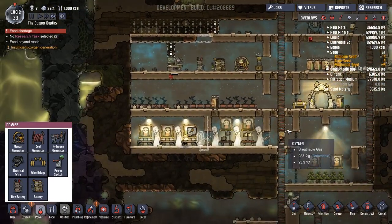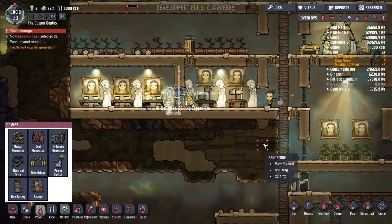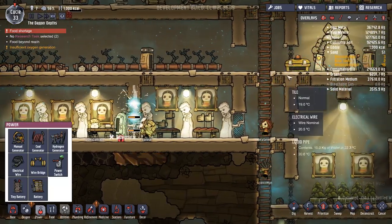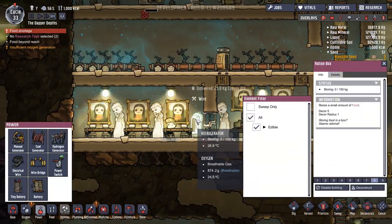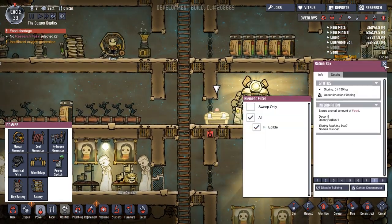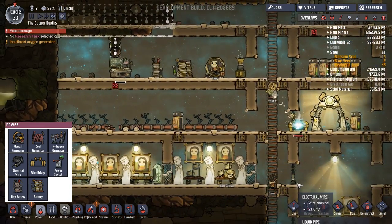Welcome back, everyone, to a new cycle in Oxygen Not Included. We are getting our refrigerator set up. What priority is this one on? That's an eight. This one should be the same as well — an eight there. And this one gets deconstructed at this point. No longer needed, no longer wanted. Goodbye.